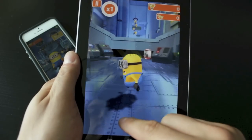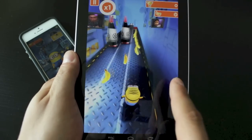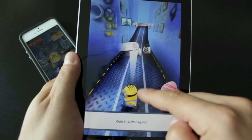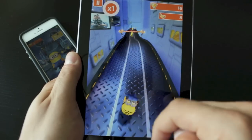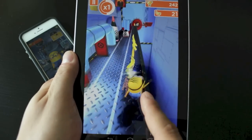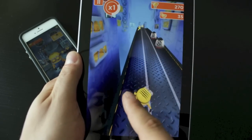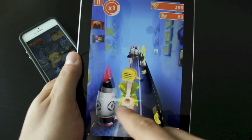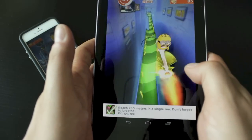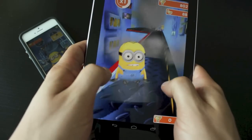Next up we have Minion Rush, just in time for the Despicable Me 2 release. It's a temple run-style game where you're constantly running forward and need to swipe left, right, up and down to avoid obstacles that come at you more and more frequently. What's cool about these style of games is the graphics — they're always so good, and there are little hidden features in the background like Despicable Me characters, little TVs and various things. It's really addicting, and if you're interested in Despicable Me 2, this makes it even more appealing. Available for both iOS and Android.